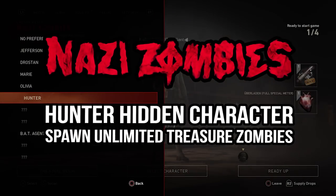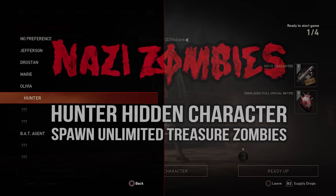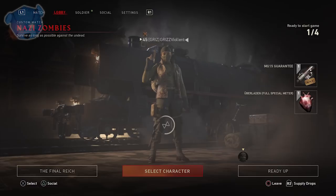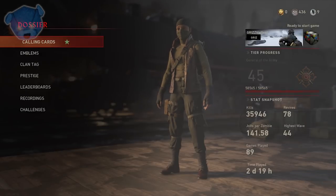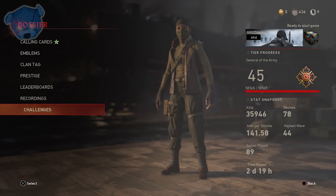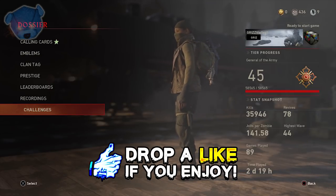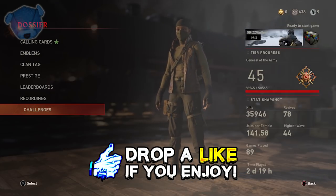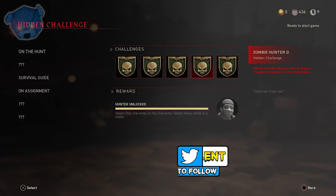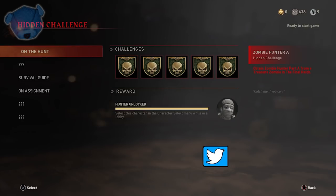What's going on guys, my name is Violent, welcome to Grid Zombies. Today we're in Call of Duty World War 2 taking a look at the hidden challenges. The character in particular for the challenge is going to be the Hunter, and I'm going to be showing you guys a glitch that's within the game right now - the pub glitch. Drop a like on this video if you go on to learn something and subscribe.